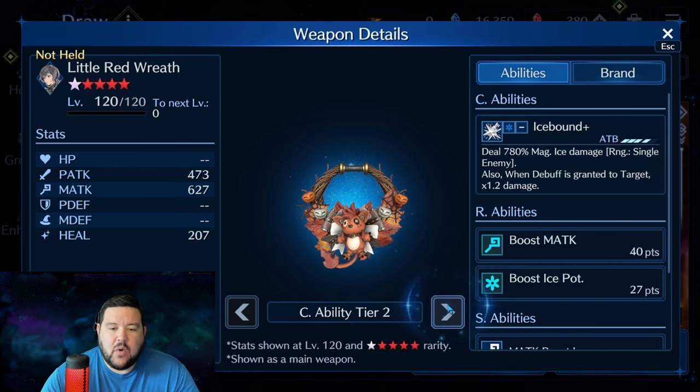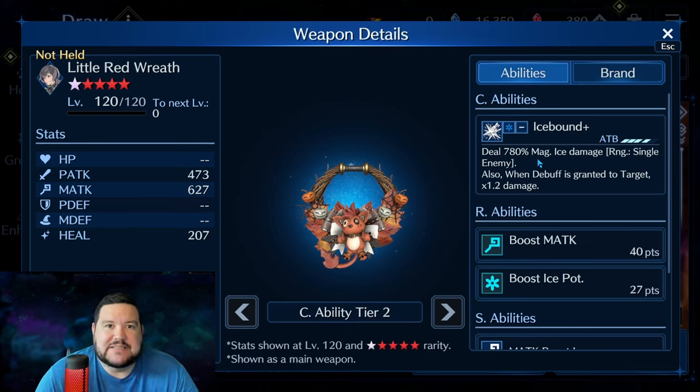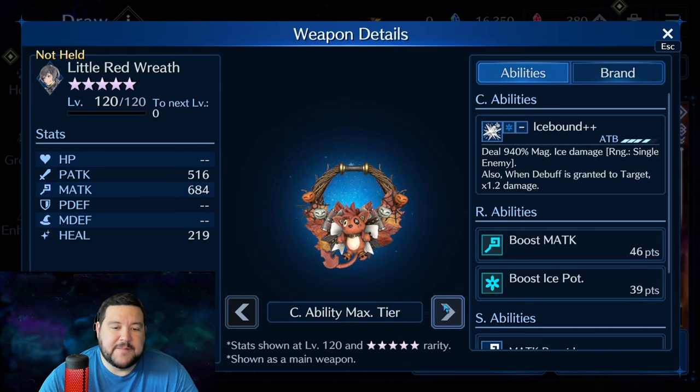As we go up, at OB-6 you're at 780, which is pretty nice. And the other thing about this weapon is that what you're mostly getting after OB-1 is just the damage number going up — it's not like there's an extra thing that happens, as far as another C ability or a buff, debuff, anything like that. So it's very straightforward. At OB-10, you get 940% magical ice damage, already eclipsing something like Edged Wings. And as long as you have the debuff to the target, you're looking at 1128%.